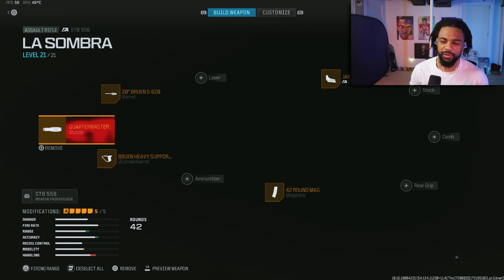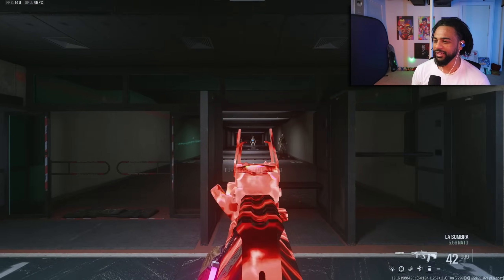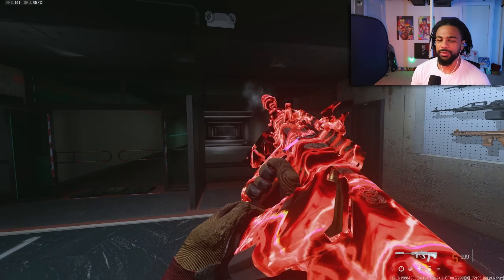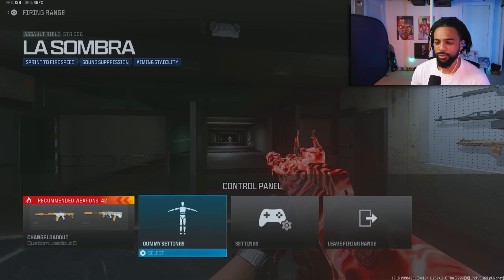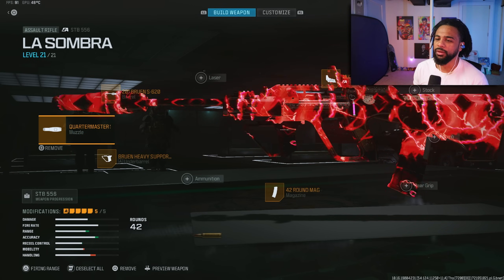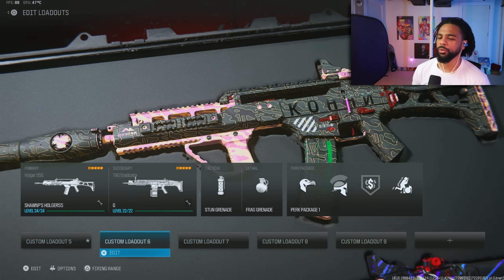Number four is the STB. I've been campaigning for this gun for a long time. It has virtually no recoil, especially with this brand new muzzle. The time to kill on all these guns is crazy, but the STB really holds its damage values all the way out even at long range. Even though it only has a 42-round mag, you'll be surprised at how good this gun actually is.